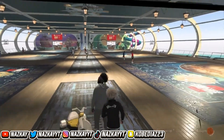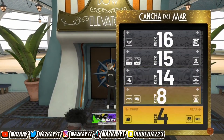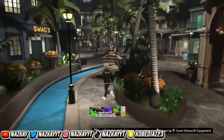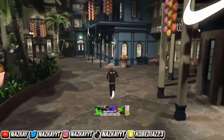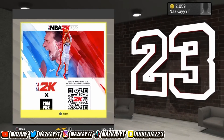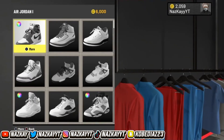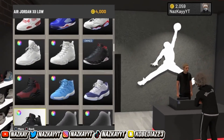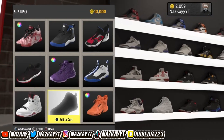For you guys it felt like 10 seconds — for me it took over two minutes. So you're gonna go to the elevator, go to Deck 4. Not the other one — Deck 4. Go to the Promenade. You gotta go to the specific store — don't go to the Nike Store, because some of you guys mess up and go to Nike. Go to the Jordan Store. Our shoe is right there — 'Sub Up' — it's 10,000 VC.